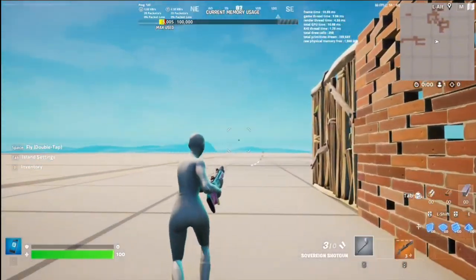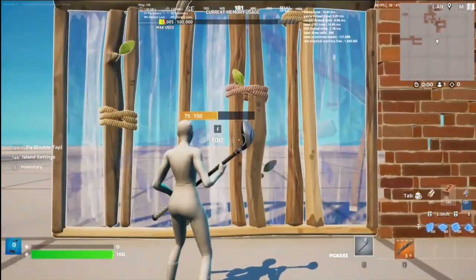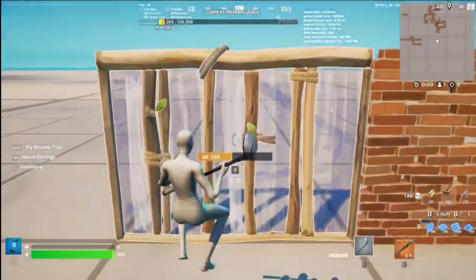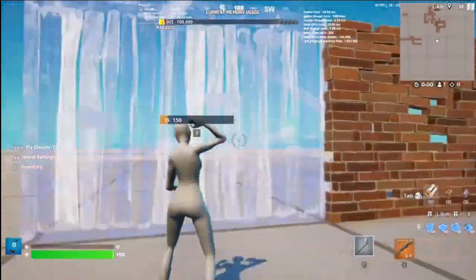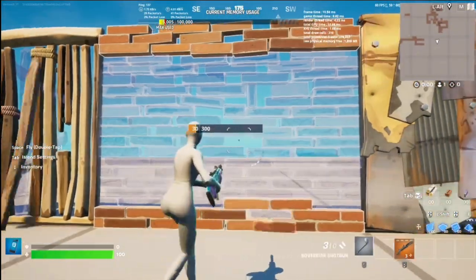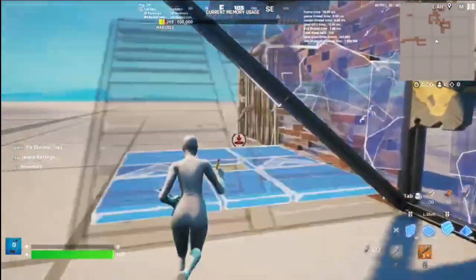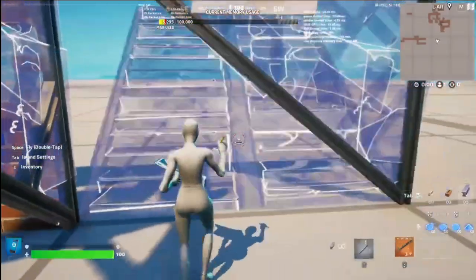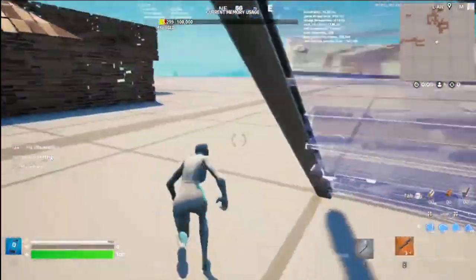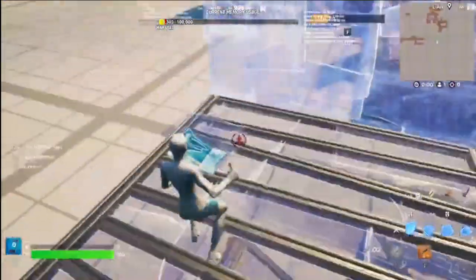You always want to be building with metal and brick when someone is pushing you, because brick is not hard to get and wood is a bit weak. Use wood at the start of a game or when your match is almost done. If someone is constantly breaking your wall, build with metal. But if you build with metal the whole game you'll struggle at the end, so balance it out.